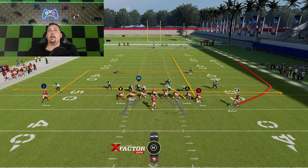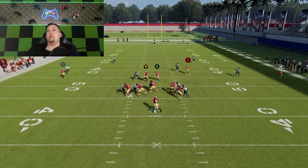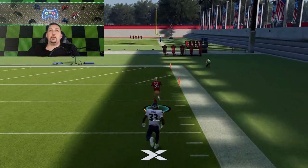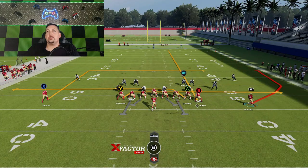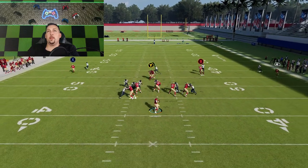Against man coverages, you're pretty much just going to want to hit the drags — that's going to be your best bet. One good thing about this motion: if it's man coverage, you're going to see it right away because the guy actually follows him out, and that's going to bring up an opportunity for my drags. I picked the wrong drag because the other drag wasn't covered, but ultimately you're going to have that opportunity.